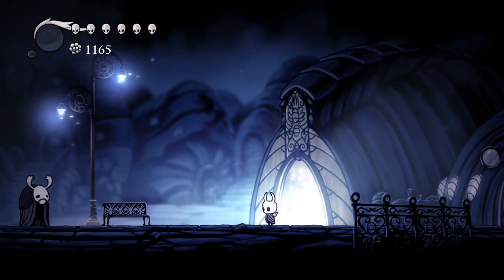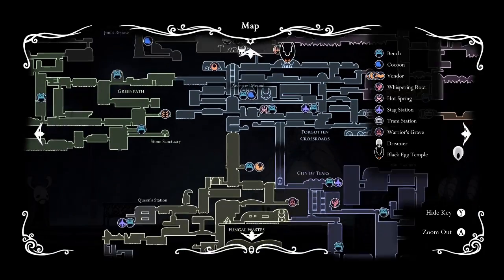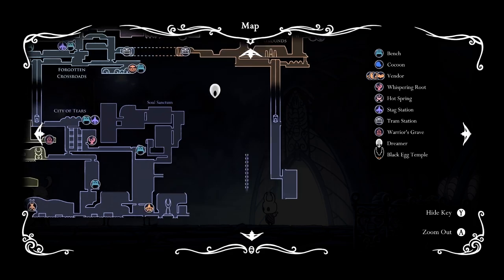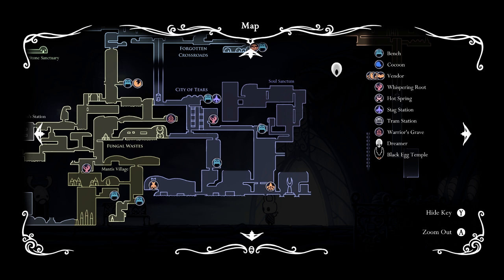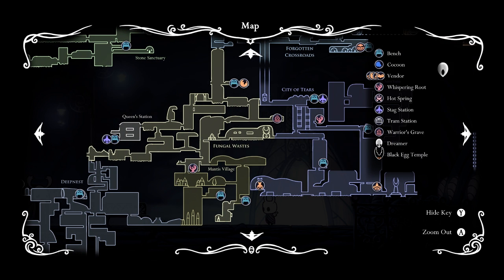Let's pull up the map. Okay, so we've got something in here that I don't remember how to get to, and a little bit of the city over here - something about a dreamer. We could go down there, but you know where we haven't gone yet? Let's head for the Mantis Village - we've got a tree there.